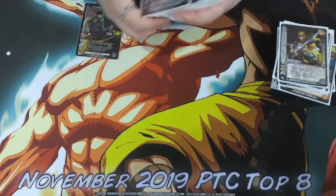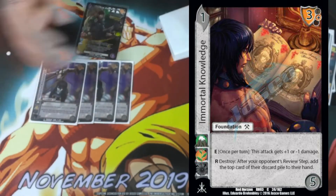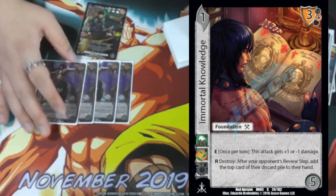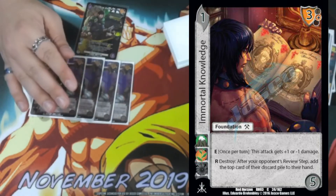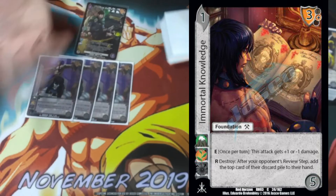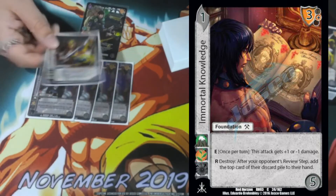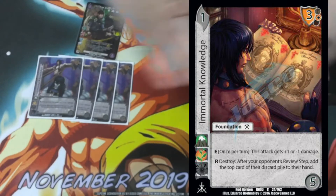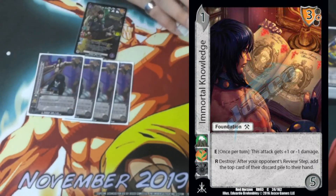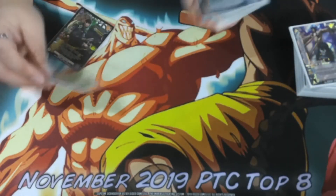Next we've got four Mortal Knowledge. It's a one difficulty, five check with a three mid block. Enhance: this attack gets plus one or minus one damage. Respond destroy: after your punch review step, add the top card of their discard pile to their hand. This card can slow your opponent down if they have a lot of foundations on top of their discard pile, and you don't want them to draw. You can also give minus one to your attack to trigger Tim Keith buffs, or just give free damage to your attacks if you know they're going to hit — if your opponent's holding their attack you make your attack really big and force them to either block or take a lot of damage.